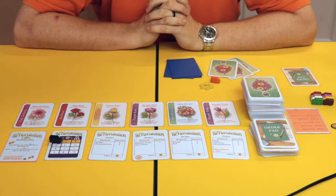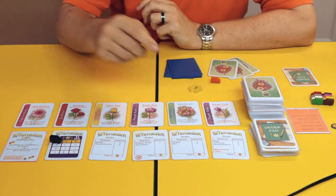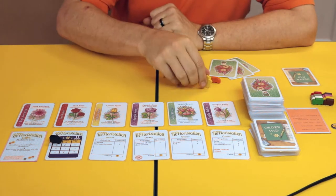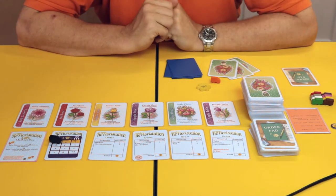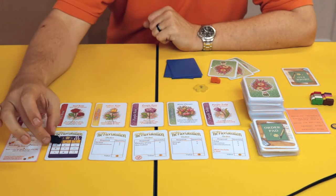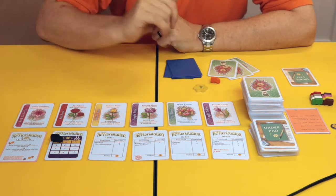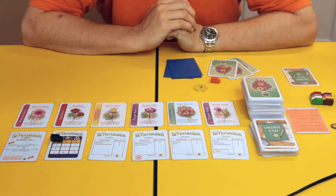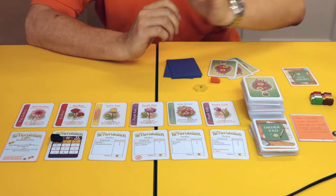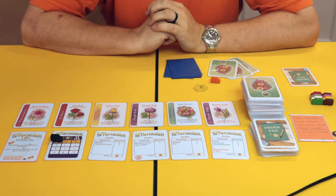In Reflorestation you're going to take an action - a morning action that goes round the table clockwise, then you flip over the first player token and everyone takes a PM action. You then pass the first player token to the next person and advance the day by one. So you get two actions a day, and there's a different number of days based on the number of players. Actions include: take flowers, take orders, deliver an order, plant flowers, or cancel an order.